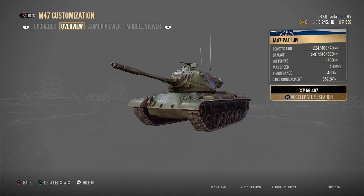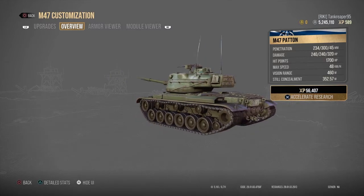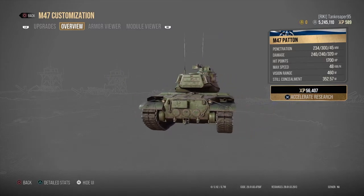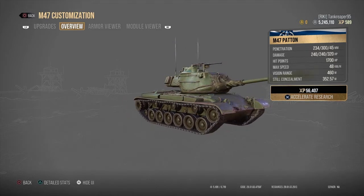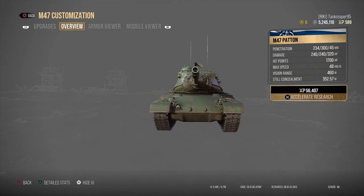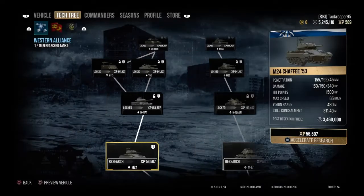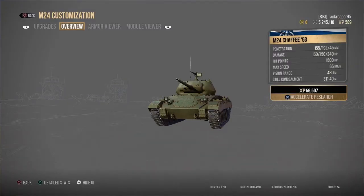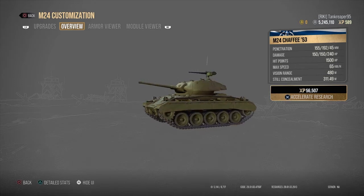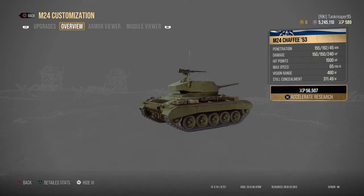The next tier is the M47 pattern, which is a Tier 12 medium tank. It looks beautiful — a nice sexy medium tank for the Americans. Next tank is the M24 Chaffee at Tier 12, which costs three million four hundred and sixty thousand credits, same as the M47 pattern.